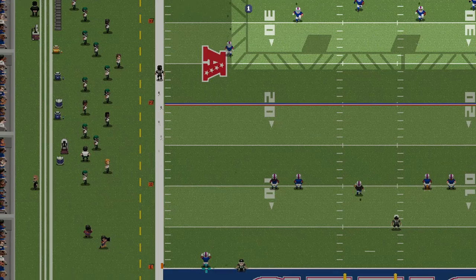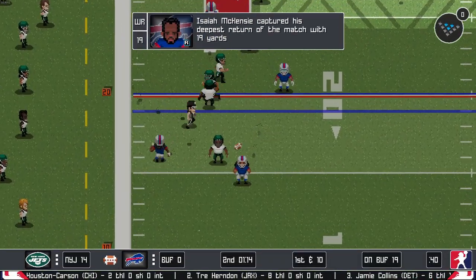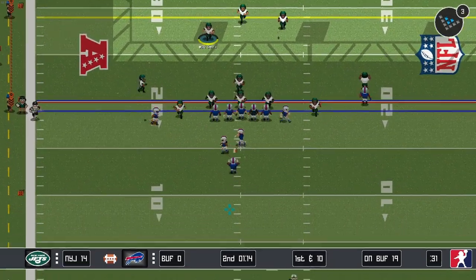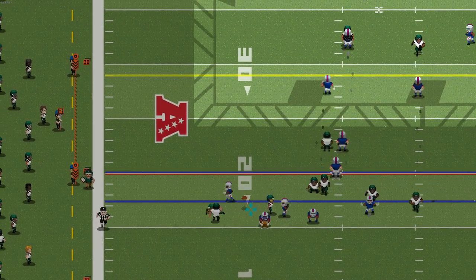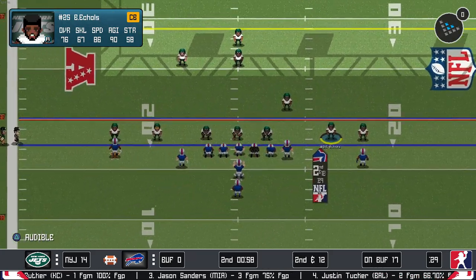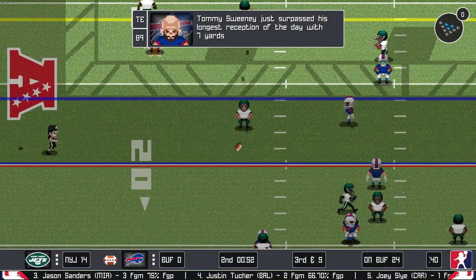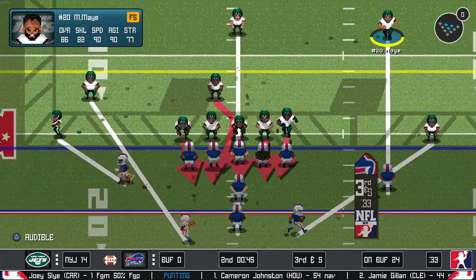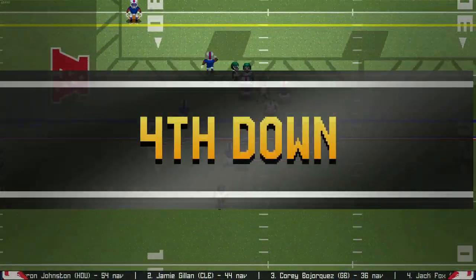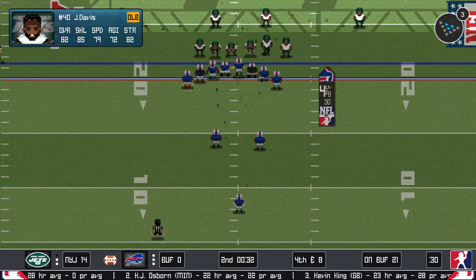We get another perfect kick — stays in bounds all the way down to the goal line, and we're going to keep them inside the 20 with a big hit on the return man. So now up 14 to nothing. Can we hold them? We're getting the ball to start the third quarter. This is a good game so far. We're bringing pressure — completed pass but he's tackled pretty short there. Third and five now. If you guys want to see more Legend Bowl, you really got to hit the like button on this video. I'm enjoying the game but if it doesn't perform well enough, it doesn't make sense to do it on the channel.